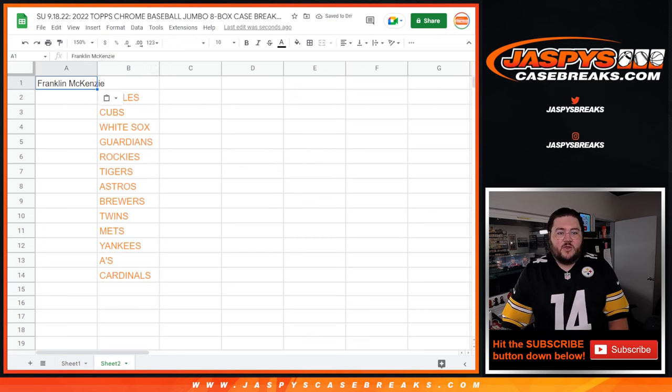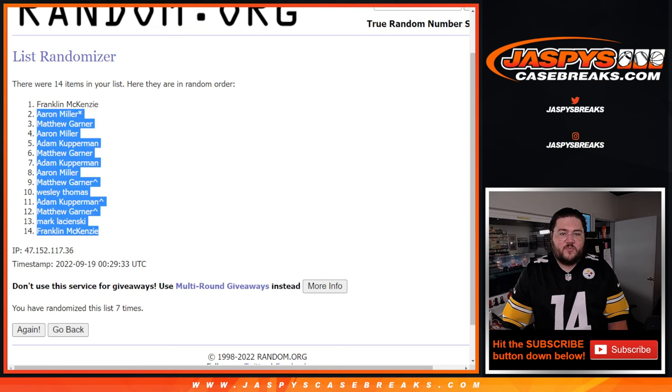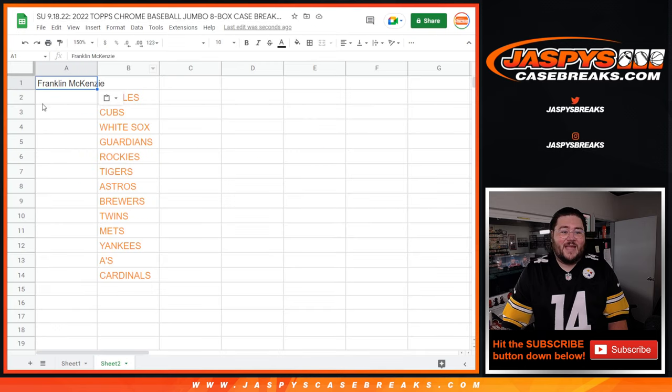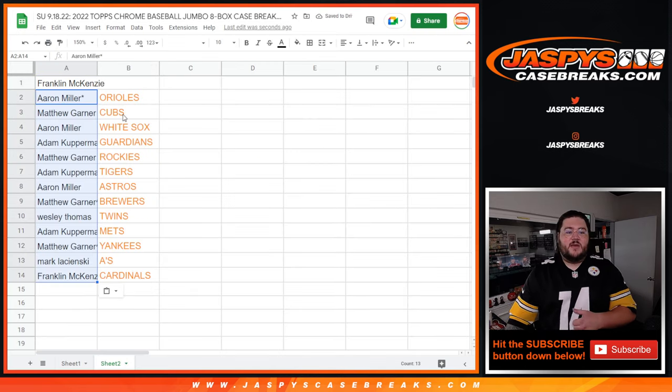And then we'll look at the rest of our teams here. So from Aaron — that last spot — down to Franklin. Franklin does get a free box and a team. Aaron gets the O's. Matthew gets the Cubs. Aaron with the White Sox. Adam with the Guardians. Matthew with the Rockies. Adam with the Tigers. Aaron with the Astros.